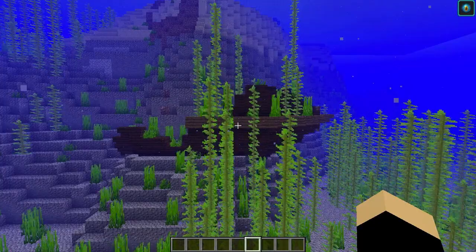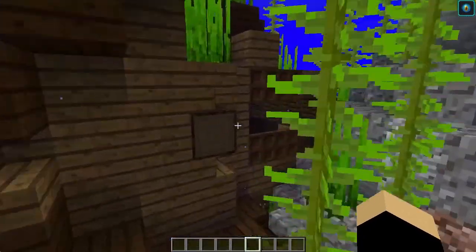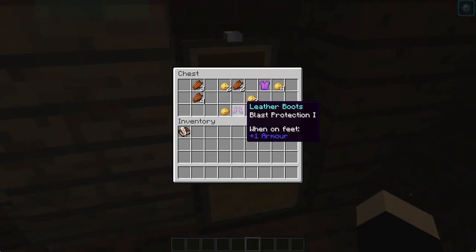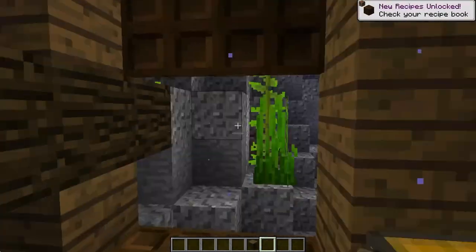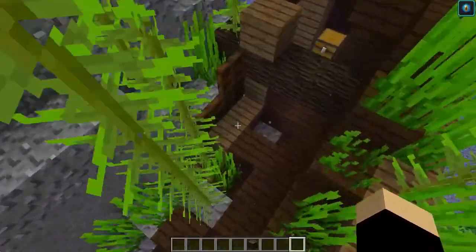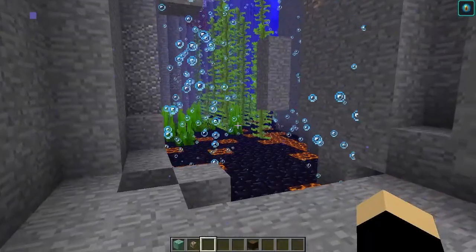Sunken ships will also be added in Minecraft 1.13. This ship is on its side, and if you go inside you can find two or three chests with a variety of loot. You may even be able to find buried treasure maps in one of the chests, though not all ships will have one.